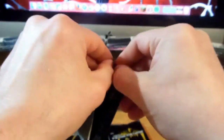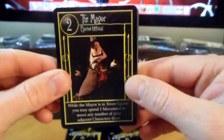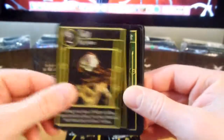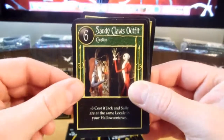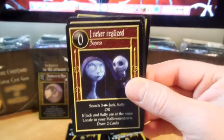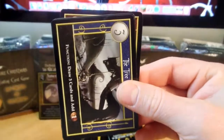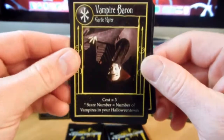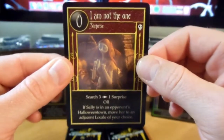Got a few more to go for Box Number Two. Let's see what else we can get. And we have The Mayor, Town Square, Sally, Decomposing Guy, Sandy Claw's Outfit, Shock, I Never Realized, Halloween Plans, The Tree House, Vampire Baron, Corpse Mom, and I'm Not The One.